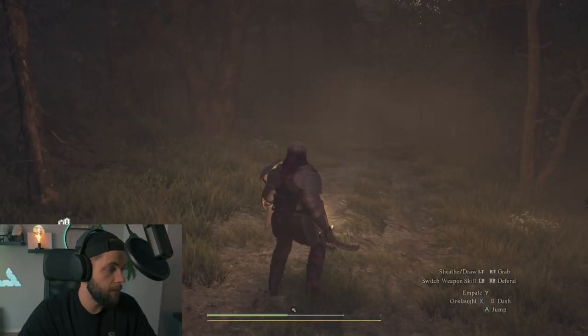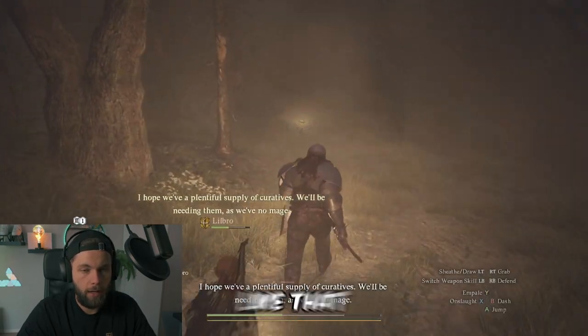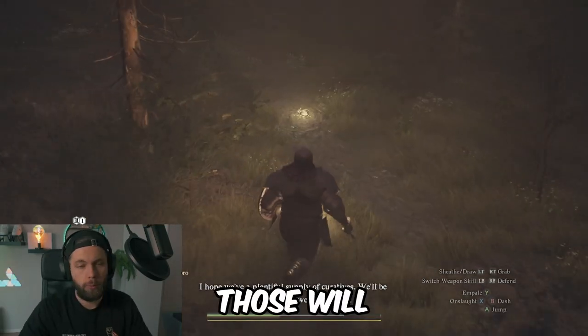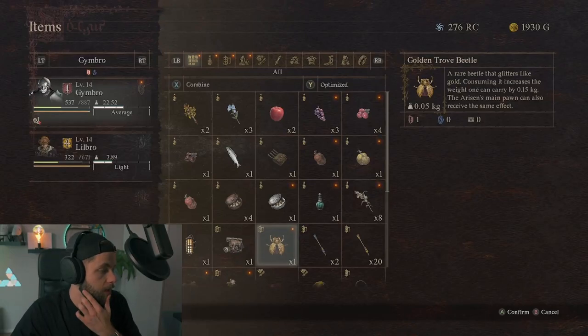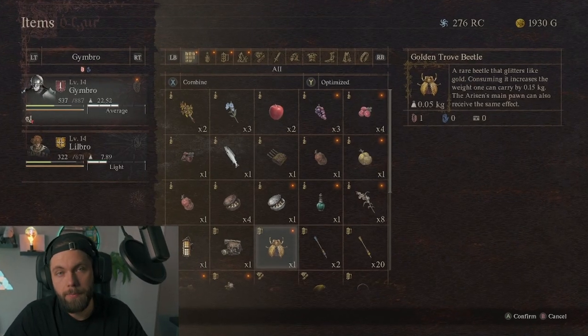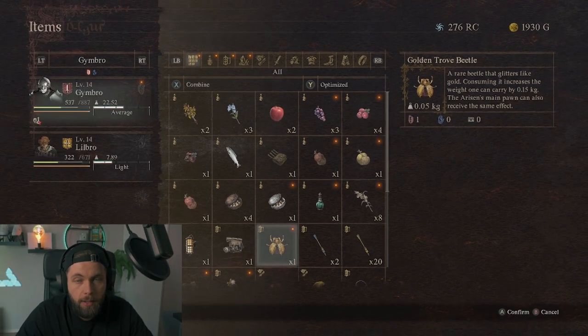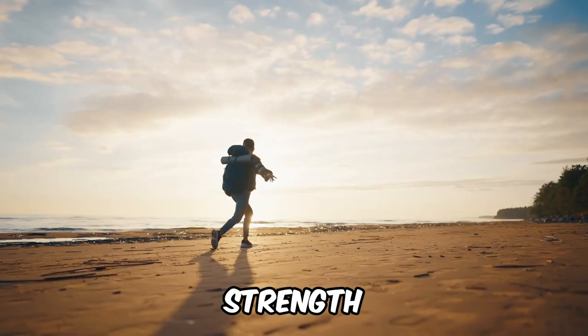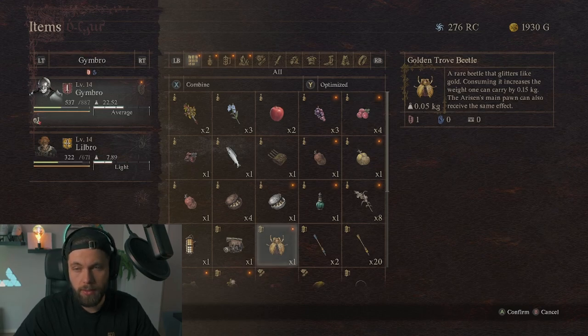For my first tip, head out at night and look for lights in the dark like that one over there. Those will be golden trove beetles and you can pick them up to increase the weight you can carry, which basically means increasing your inventory space. In this game you can carry an infinite amount of things as long as you have the strength to carry them.